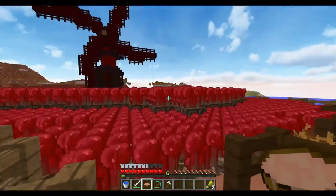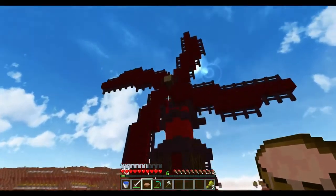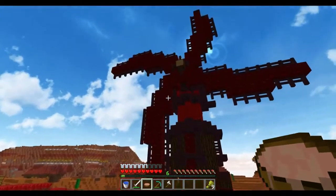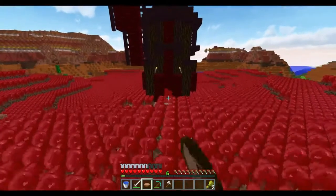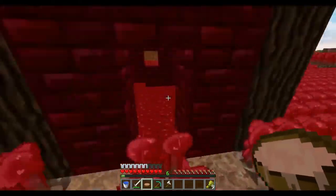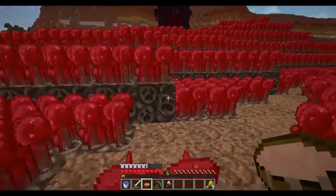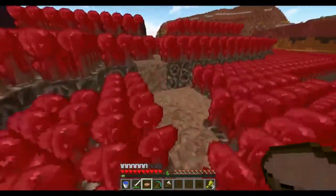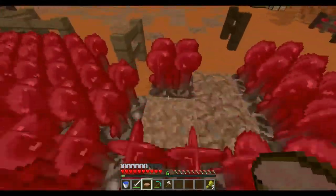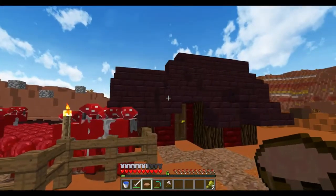I just guessed on it, built it, looked at it, and was like — yes, this is it. I like it a lot. And this is the way down to my old hidey hole, just down there. I built a little path here — I got tired of walking on soul sand, so dirt and coarse dirt works really well. And this is the first little house that I built.